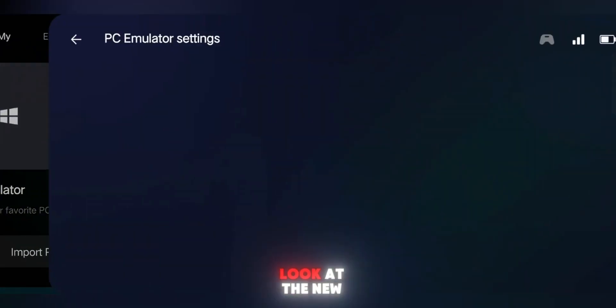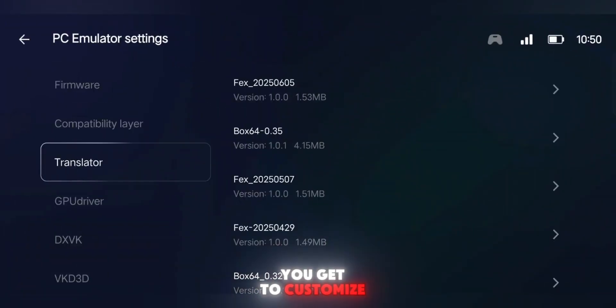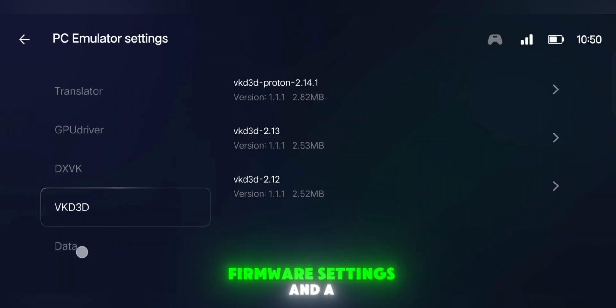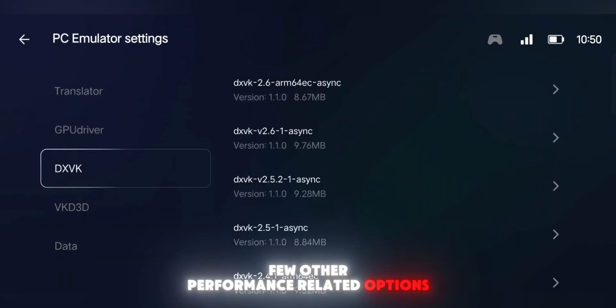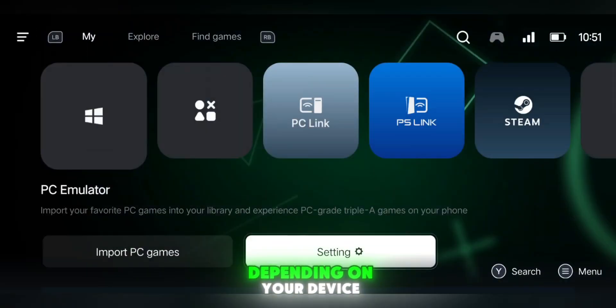Before we add a game, let's take a quick look at the new settings option that's been added here. Inside the settings, you get to customize GPU drivers, firmware settings, and a few other performance-related options. These advanced settings can be really helpful for optimizing your emulator experience, depending on your device.